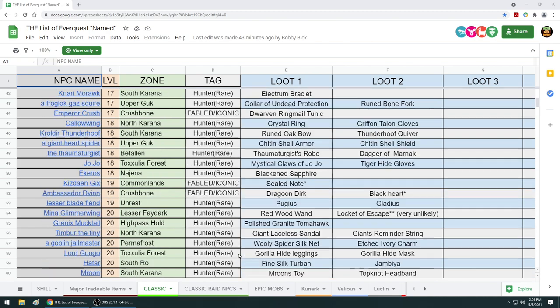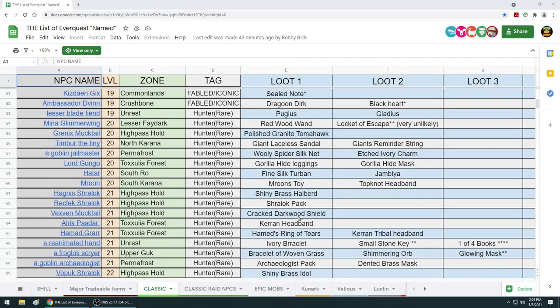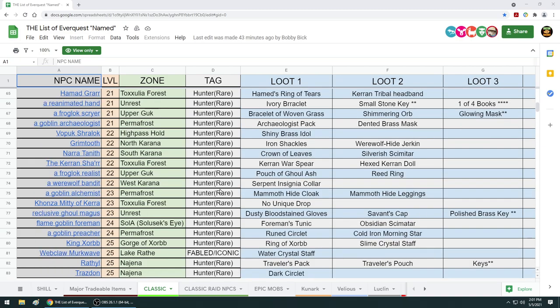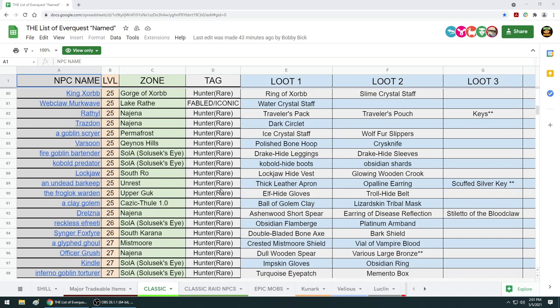There's a lot of these you can look at - I will put the link in the description, take your time and go through it. But I want to show you one I find very interesting: the Polished Granite Tomahawk. This is another chrono farmer's dream, but now look at all the mobs that can drop it. The Goblin Jailmaster - Permafrost will be a cool place to go.